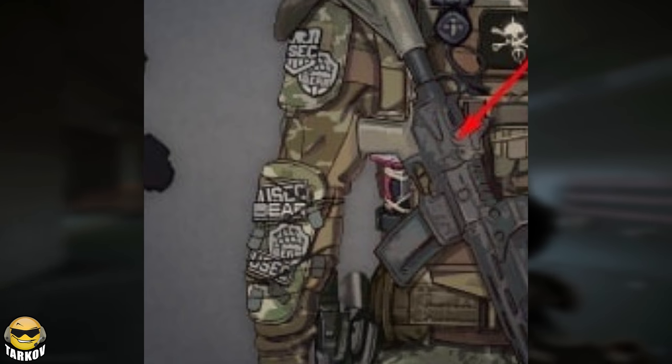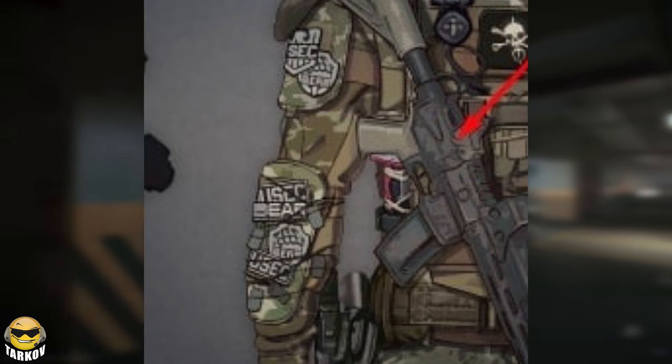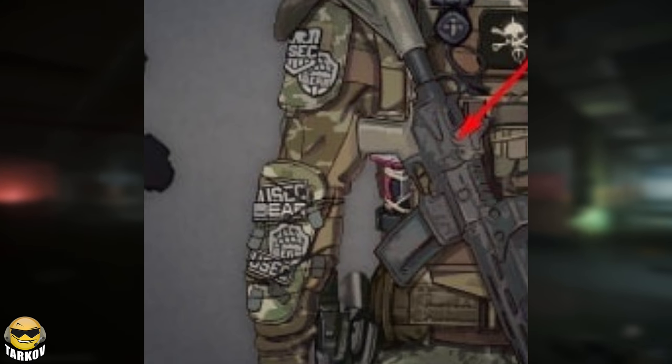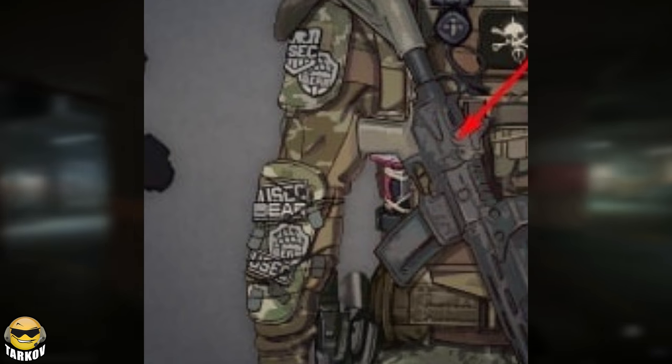There also seem to be some kind of extra color on the weapon with an arrow clearly pointing to it, so maybe it's hinting at some kind of weapon spray, which we know is planned, but I'm not super confident about that, seeing as for this person's particular setup it probably would have been a tan color spray on the weapon.